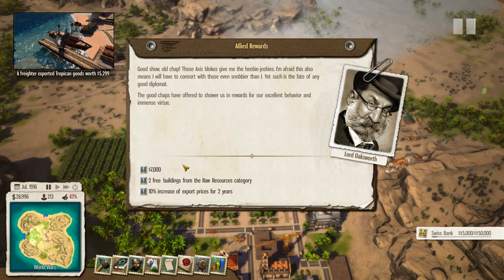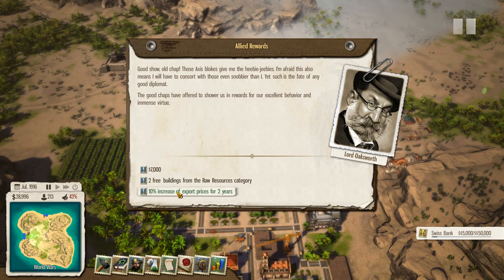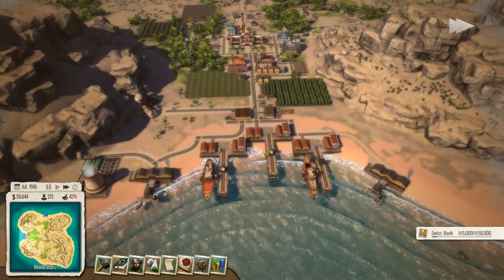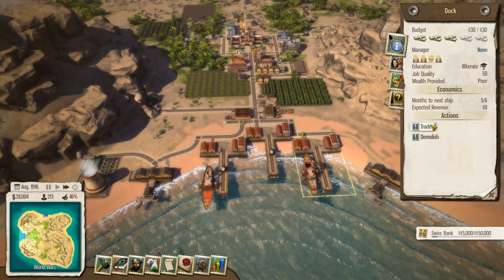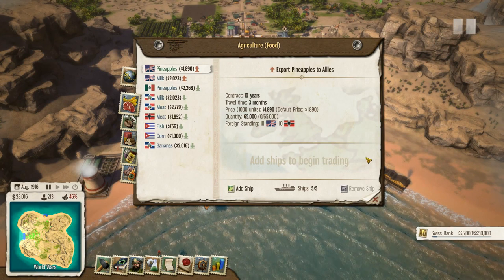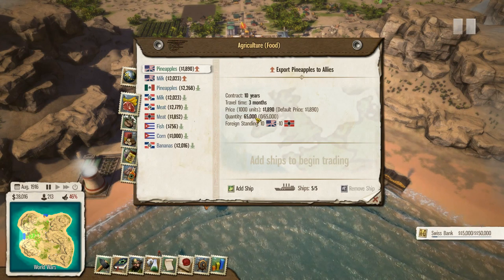This also means I will have to consort with those even snobbier than I, yet such is the fate of any good diplomat. Okay so we can take 7,000, we could take 2 free buildings, or we can get a 10% increase on our export prices. On the basis that we're shipping a lot of stuff out and bringing a lot of cash in, I think that might be better for us. So yeah, I'm gonna take a risk and do that.